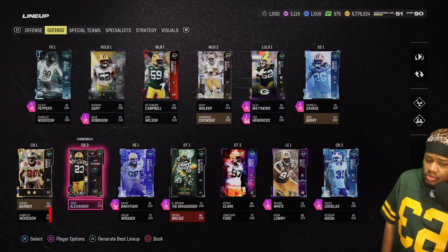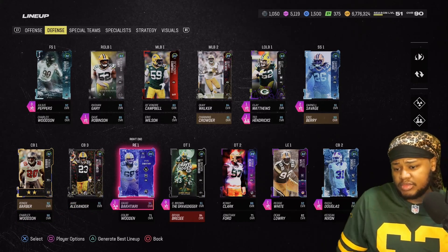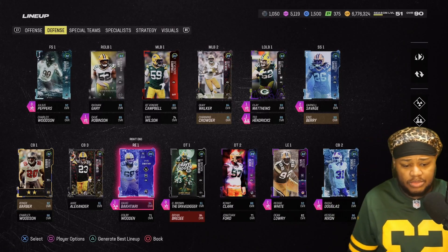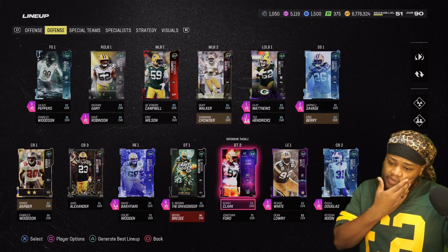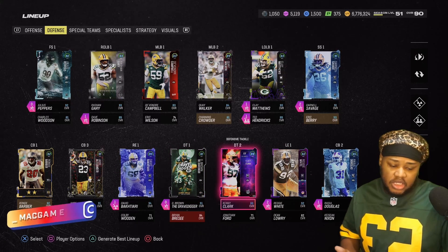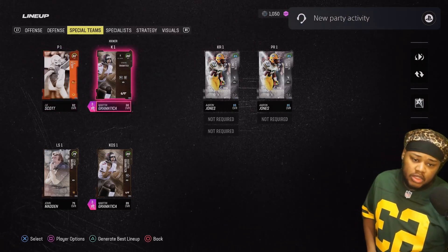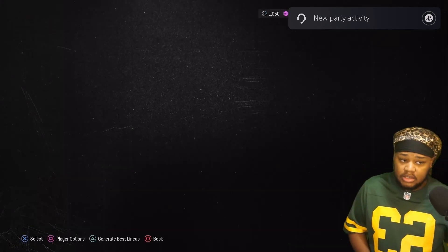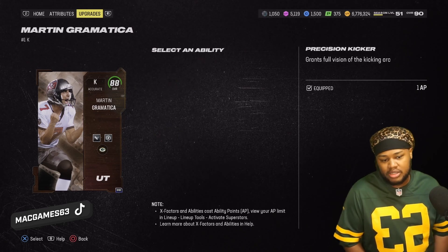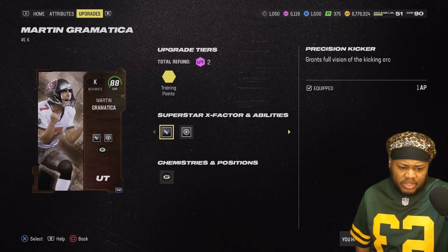Still got Jair at cornerback three, although Charles Wilson is coming soon. Some things have been happening to Jair Alexander — might have to put him on IR, real life too. David Bakhtiari at right end plays defensive tackle — one AP inside stuff card is absolutely amazing. Gilbert Brown and Reggie White — gave inside stuff to both of them. We still got JK Scott at punter. We spent training to get zen kicker and precision kicker — can't have clutch kick, immune to ice the kicker, feel like that needs to be fixed.